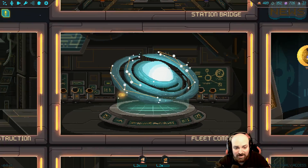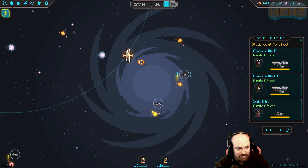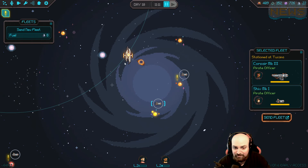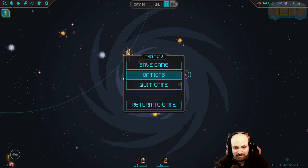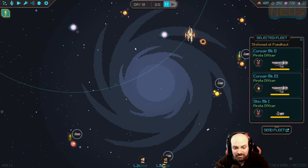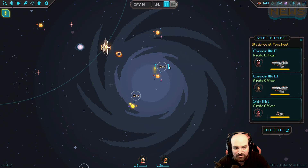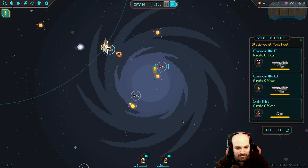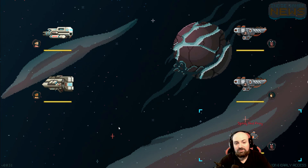These guys are all around us over here. I feel like I should deal with them - they're way too close. Some of these look really powerful. You know what, they're everywhere - they're going to attack soon, so I might as well bring the fight to them. Or at least try to fight them smartly. Start combat.